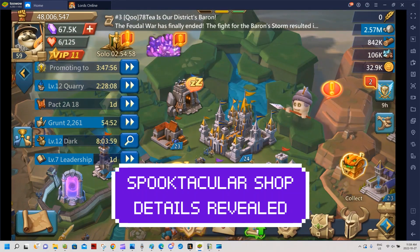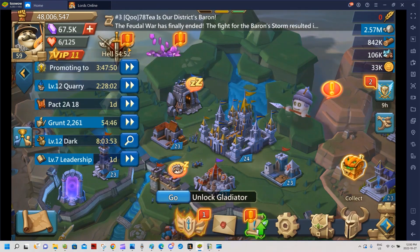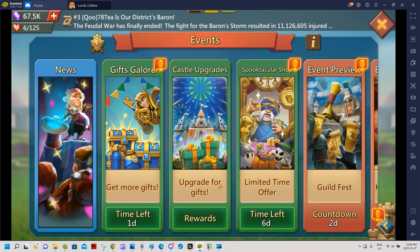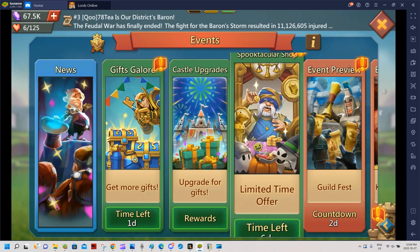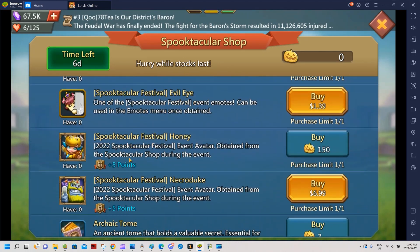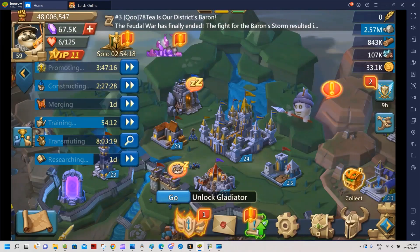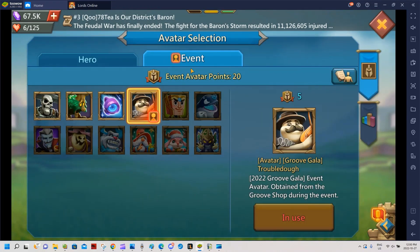The daily reset has happened and the Spooktacular event is now live. Let's look at the shop first because that's what everyone is wondering. We have emotes and an avatar which gives points — whenever you see that, it means it falls under the events section.